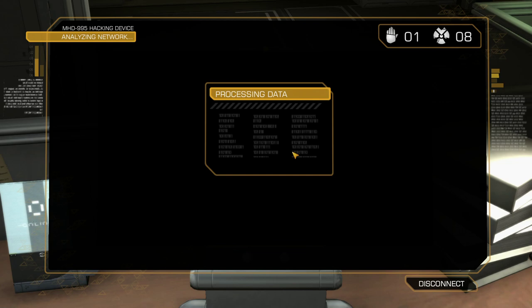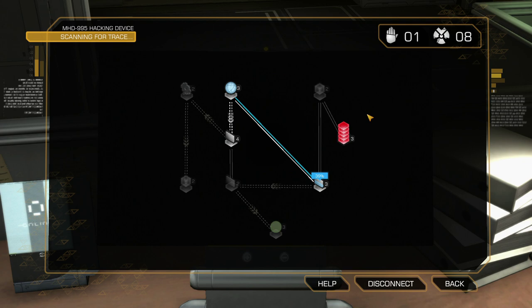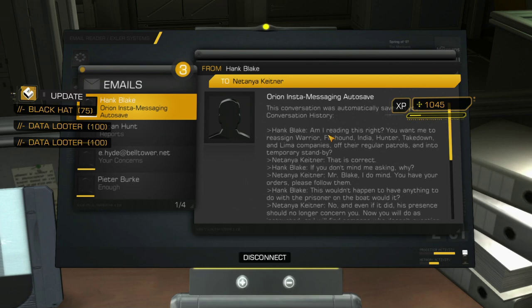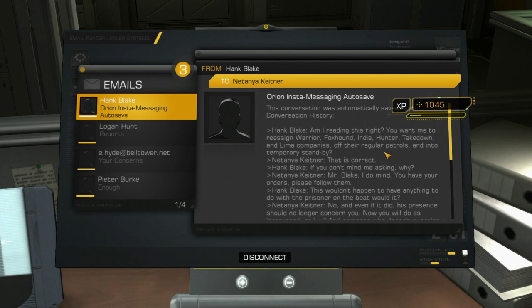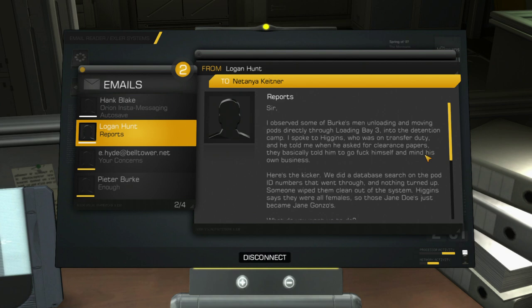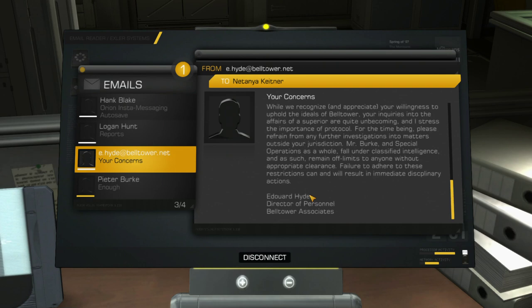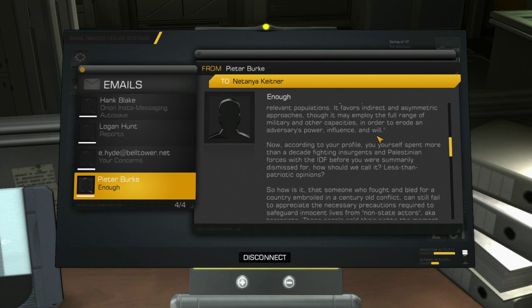Let's see what information she has on her computer, because why not? Another very easy-to-hack computer with an additional 200 experience on it, plus 75 for hacking it. We have a conversation between what appears to be Keitner and possibly a team. We have information about Burke loading POWs directly into the detention camp. And we did a database search on the pod ID numbers, but nothing turned up — very interesting. Of course, we have her talking to the director of personnel about Burke being a dick. And we also have an email between her and Peter himself. Yes — she was part of the Israeli Defense Force.